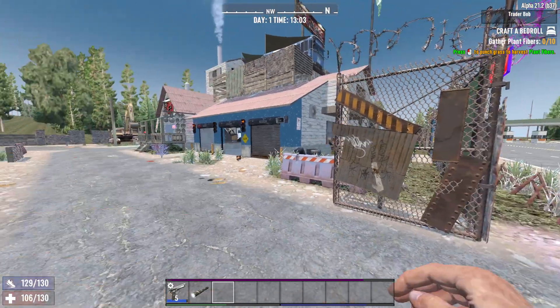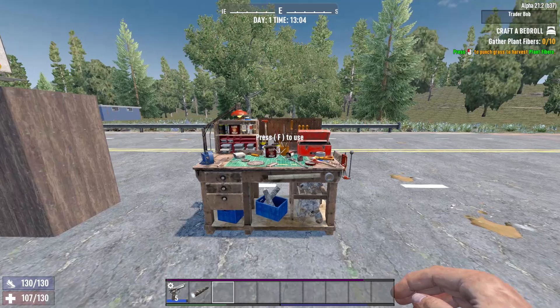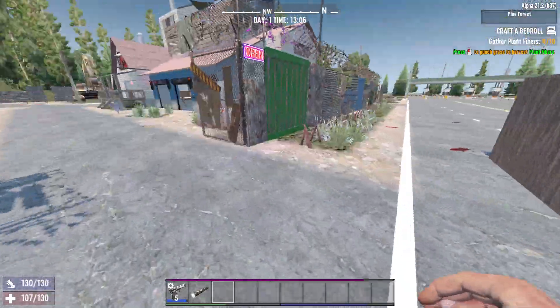Hey, what's going on guys? I'm going to be showing you how to get a minibike in 7 Days to Die. The first thing you're going to want to do is get a workbench. Now, if you don't know how to get one, you're going to have to follow a separate tutorial, but it's pretty easy and you should be able to get it pretty early into the game.